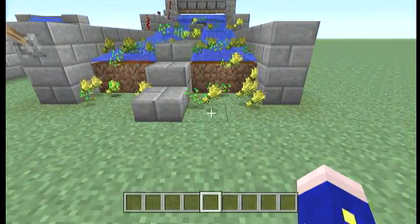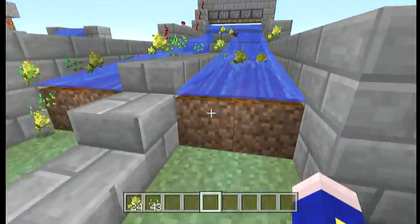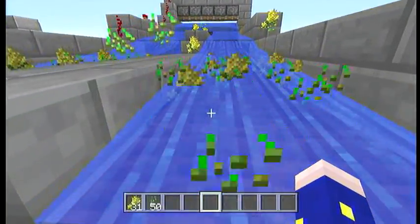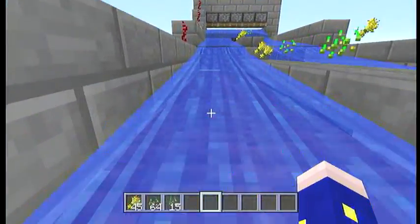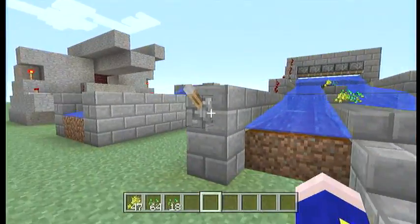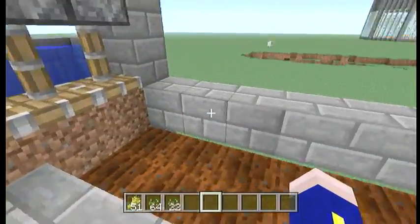So it brings down your wheat — you can pick it up once it gets done falling down the water stream. You can build this two more wide; that's as far as the water will reach, as far as I know. You can make it as far up as you want. It's really simple to make.